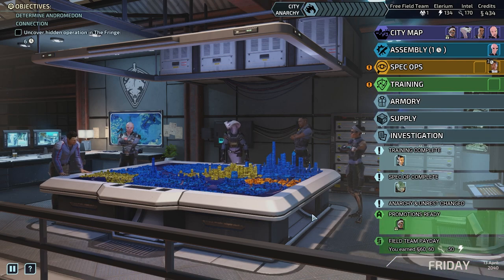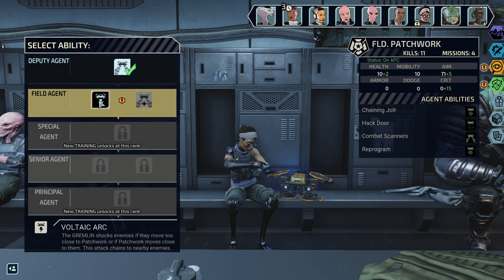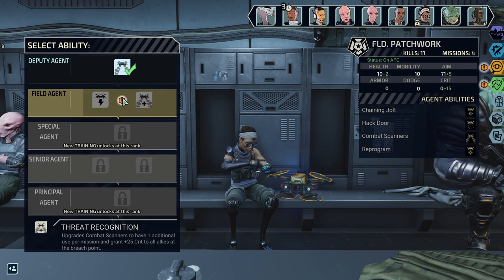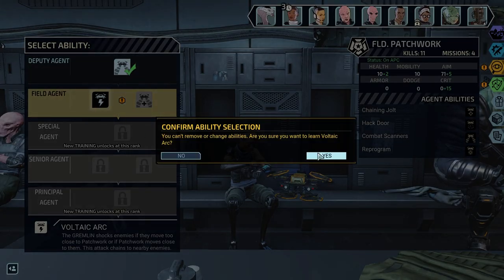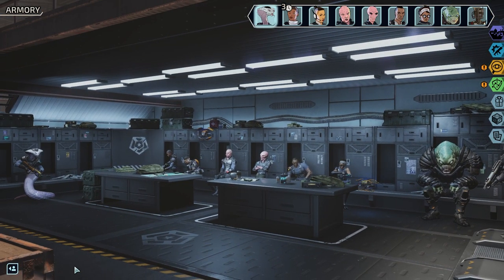Agents are idle — promotion ready. Let's have a look at Patrick. We've got Voltaic Arc: the Gremlin shocks enemies if they move too close to Patrick, or if Patrick moves close to them, and this attack chains to other enemies. Or Threat Recognition: upgrades combat scanners to have one additional use per mission and grants plus 25 crit to all allies at the breach point. That is really nice, but Voltaic Arc gives a lot of tactical flexibility — just moving Patrick around can do damage. I like that a lot. Well done on your promotion, Patrick.